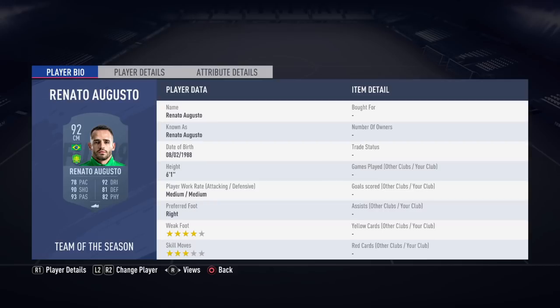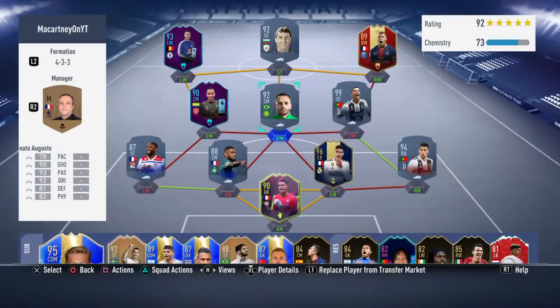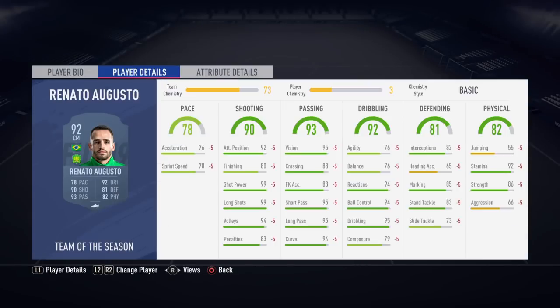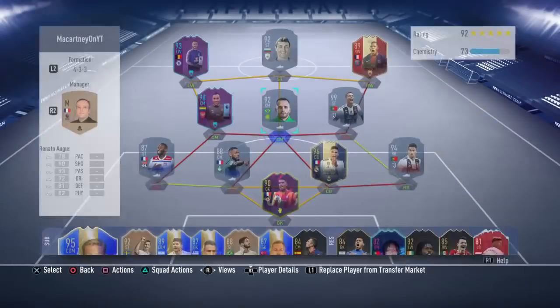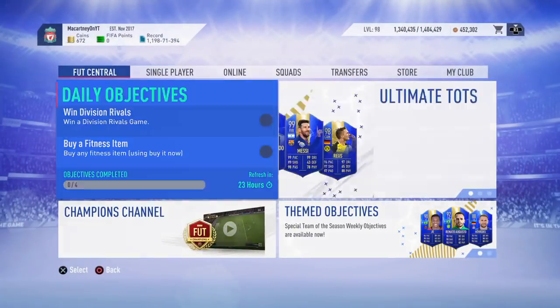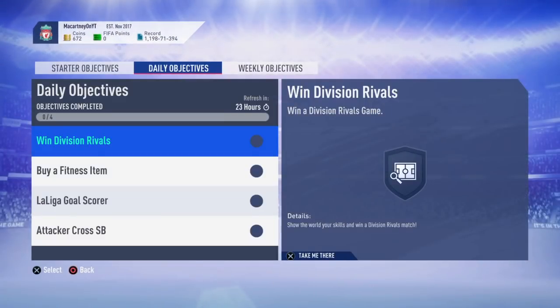He's medium-medium, 6'1", 4-star weak foot, 3-star skill moves. Overall not the greatest on skill moves. He is quite tall and his agility is 76, which is quite low, and his jumping is low. He isn't the greatest card, but if you do want to go ahead and complete it, it's still good to complete because you can throw the card into an SBC.